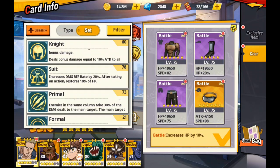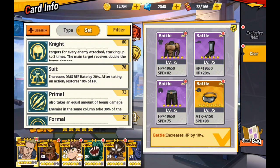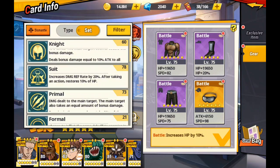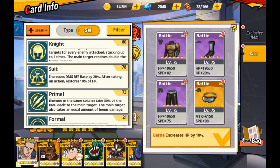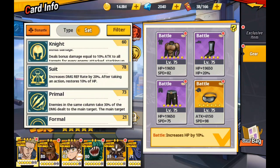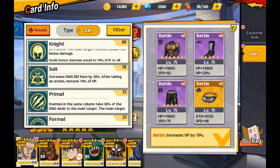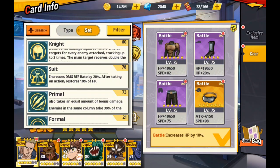The first one I'll call almost as important but the second best is Suit. Suit increases the damage reflection rate by 20%, and after taking an action it restores 10% HP. It's pretty self-explanatory. You use it in Genetics — for anybody that is not the mosquitoes, you can use this to basically kill them off.